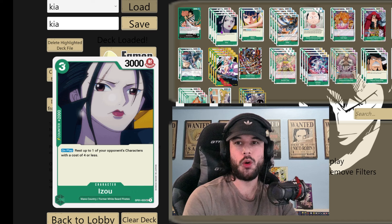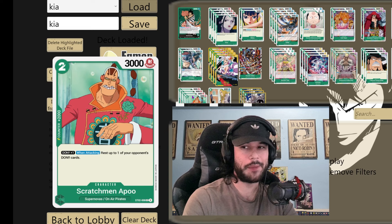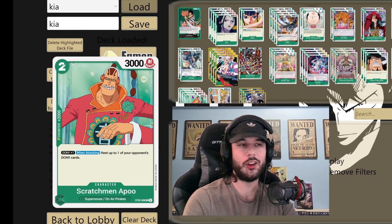Since we're on the topic of 2k, to start our supernova package we're working on the Scratchman Apoo. We're never using its ability — it's just a 2k counter. I've literally never seen this card played. If somebody in the comments wants to tell me the one time it's good, maybe somehow it wins you a game — it's a searchable 2k counter, so not much to say there.